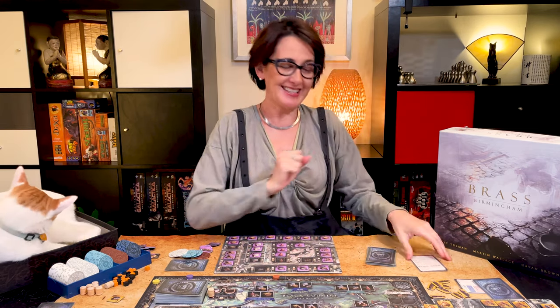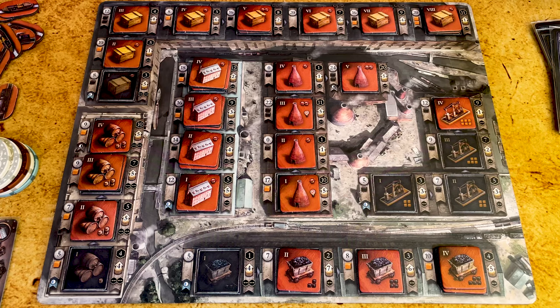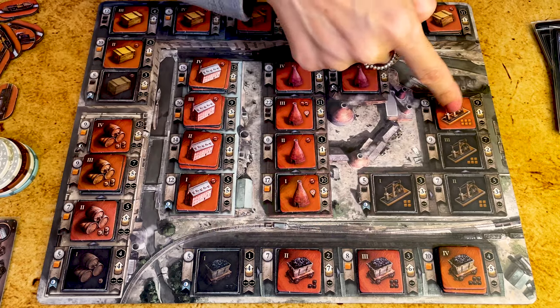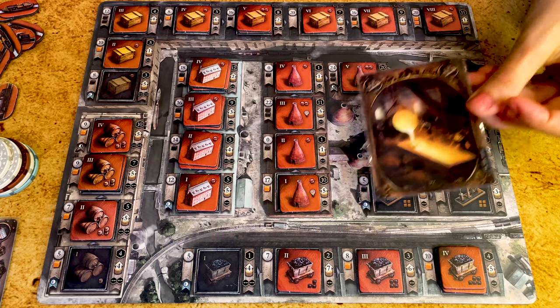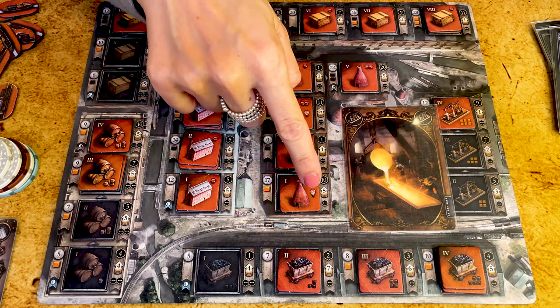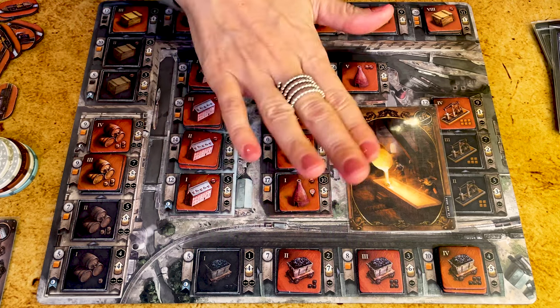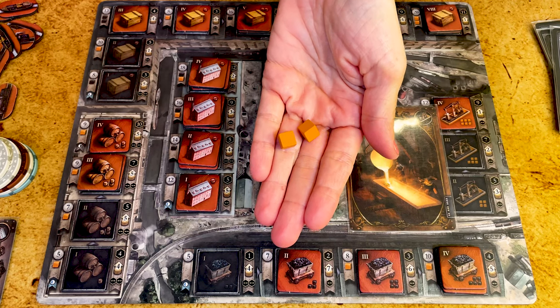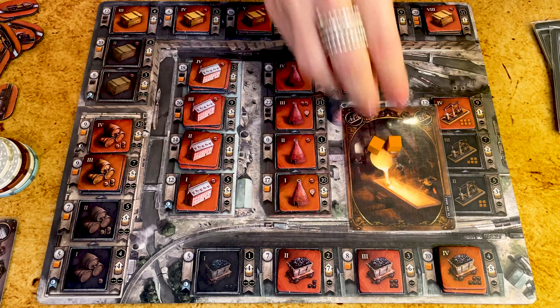Now let's look at the develop action. You use the develop action if you have to or if you want to discard some of the lower buildings on your player mat. Discard one card from your hand and return one or up to two buildings to the box. Note that buildings with that icon cannot be developed — you will have to build them. Each building costs one iron, which you can take from anywhere on the board or buy from the market.